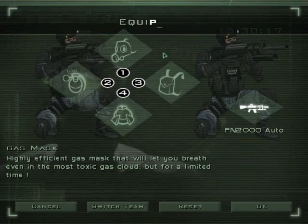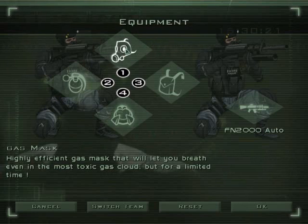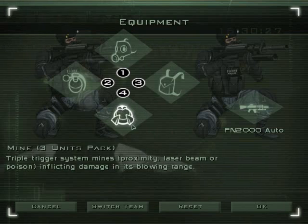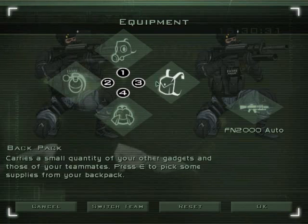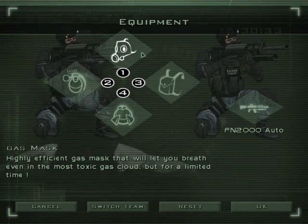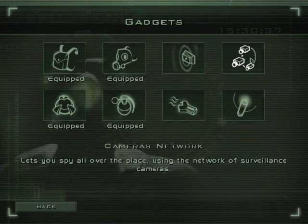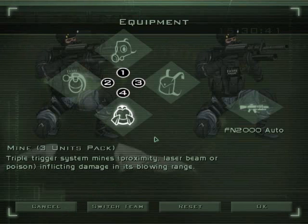We'll go to equipment first. You can pick four equipment. That's Gas Mask, which you always want. Backpack, which gives you more stuff. Mines, mines and frags. And this is the basics that you kind of want. I mean, backpack you can always switch for other things like camnet or spy traps, but we're just going to go with basic and explain all the other equipment later.